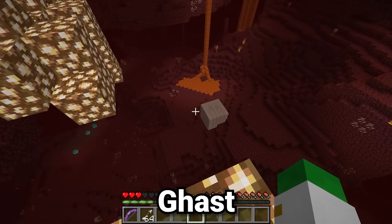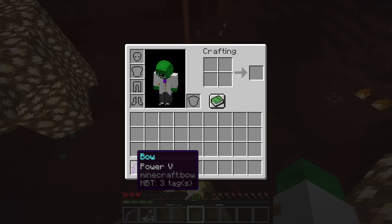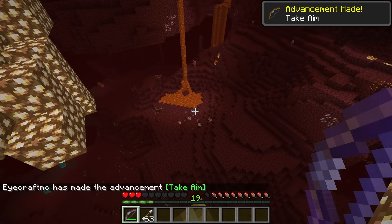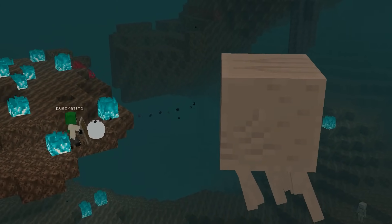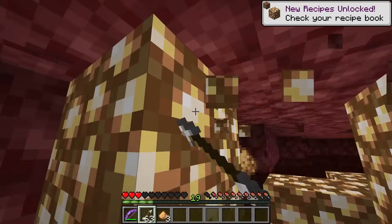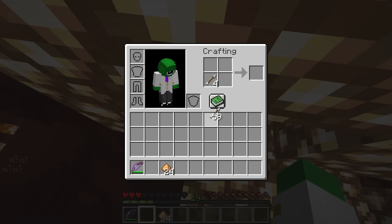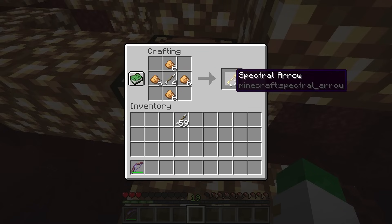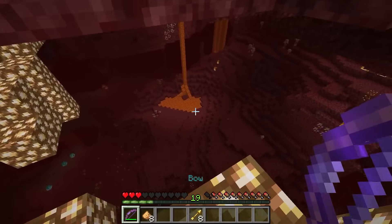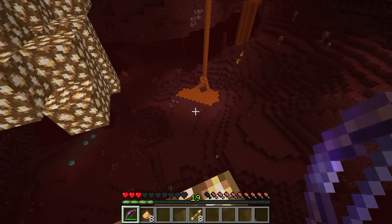For the ghast: it's certainly dangerous but has very low HP, though hitting it can be difficult. I'd suggest a bow, preferably with Power 5, which lets you one-shot it. Bring a shield to easily avoid the fireballs it shoots. If you're running low on arrows, you can double your supply by crafting spectral arrows: put one arrow plus four glowstone dust in a crafting table to get two spectral arrows. A crossbow also works very well, as does a firework crossbow with its large damage radius. And if you want to be really bold, you can try hitting the ghast's fireballs back at it.